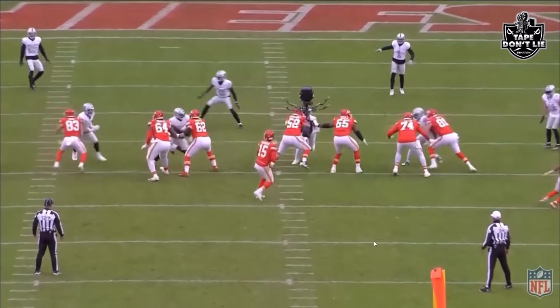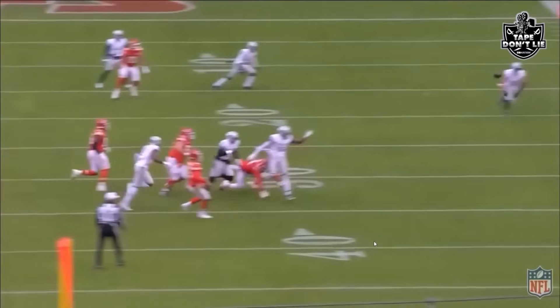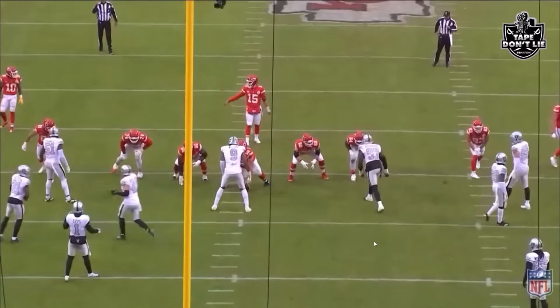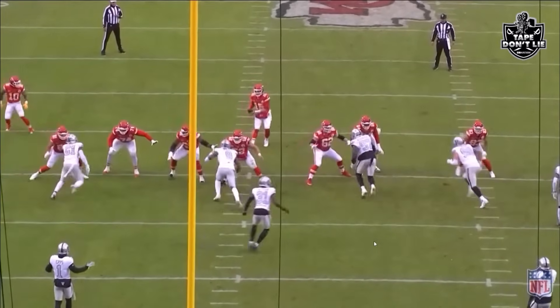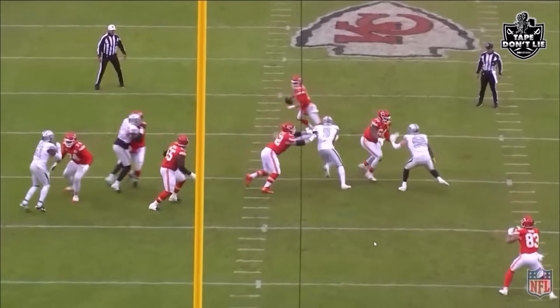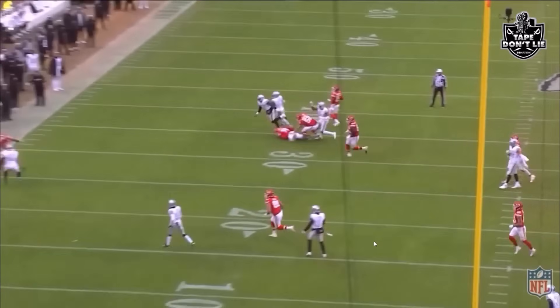One more pass rush — the NASCAR again. You see Tyree Wilson coming around on the stunt this time. AP controls the guys: watching from this side, you see the NASCAR look, with Crosby, Robinson, and Wilson inside setting up the stunt. Wilson gets the pressure, forces Mahomes out of the pocket, and he has to throw the ball away.